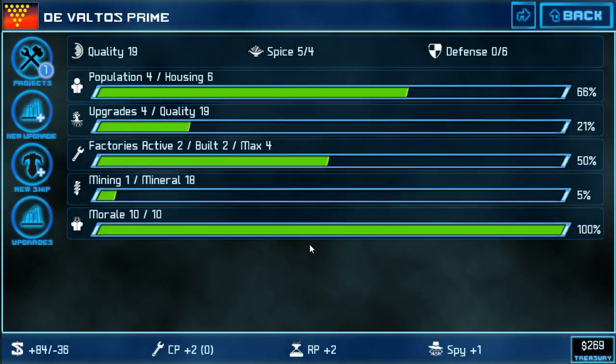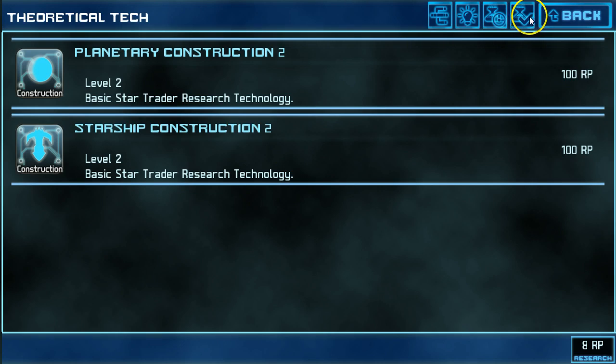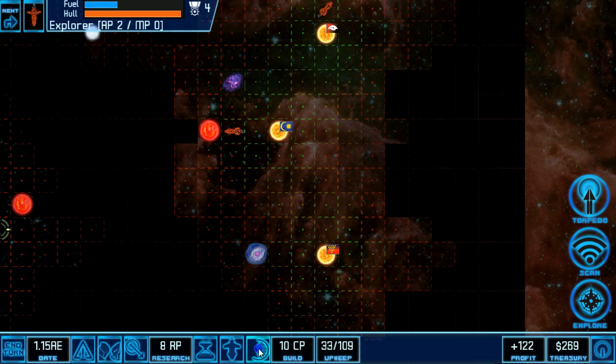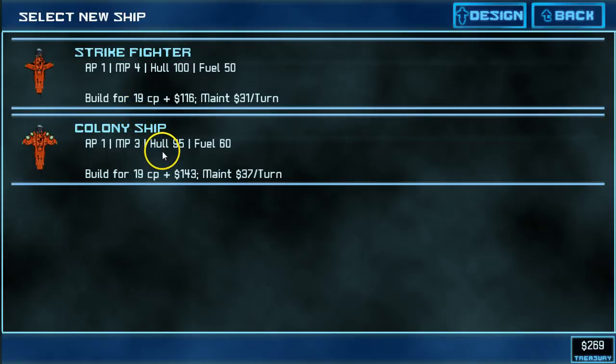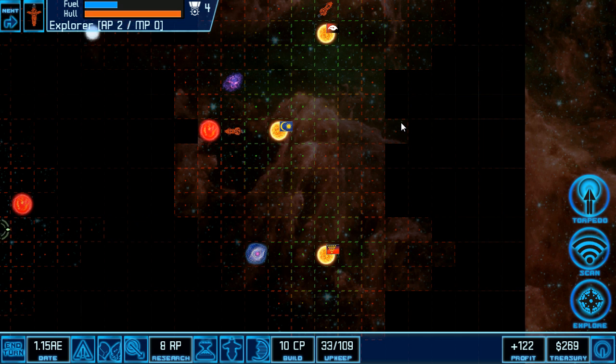We've kind of crossed an important threshold here. I have just finished the research of Starship Construction 1, and that's critical because it grants me the ability to build a transport ship. If I go to my list of colonies and look to see who's idle — if I went to Kadar Prime, I could drop in a new ship and pick a colony ship to add to the queue. This is really the point where you go from starting an empire to expanding an empire. So I'm going to cut this Let's Play and start another section called 'Expanding an Empire.' I look forward to you joining me in the second section. Thanks, have fun out there.